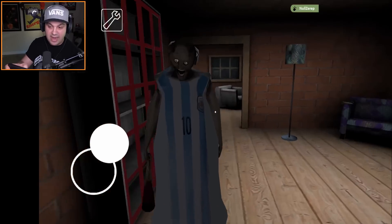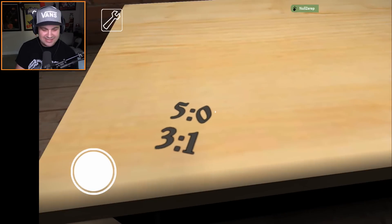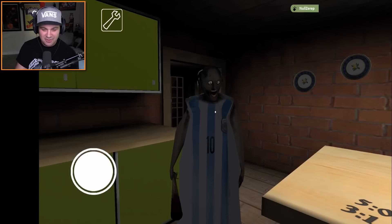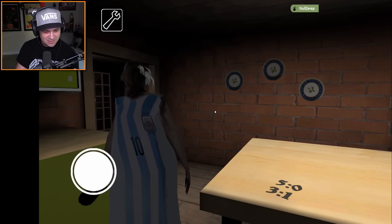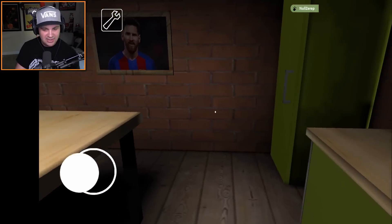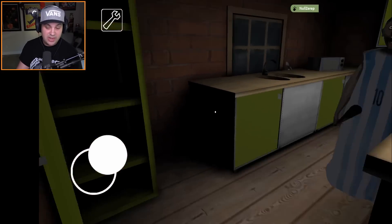Okay Granny, we need to continue exploring the house. What is this? Are these like scores carved into the kitchen table there, Granny? You know, you could just use a piece of paper — you don't have to carve it directly into your kitchen island. That seems a little extreme, but she can do whatever she wants. We got green cabinets, which are ugly — but I won't tell Granny that.